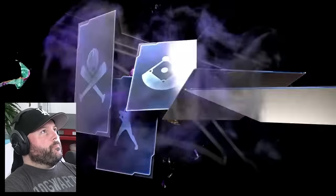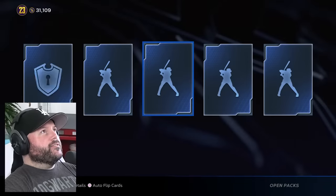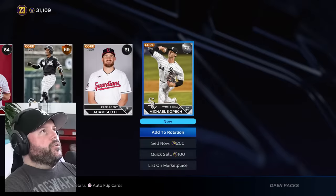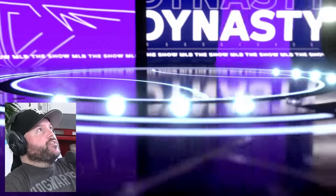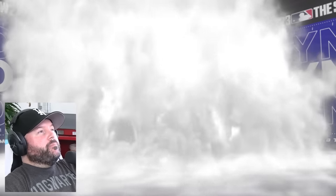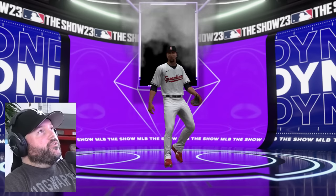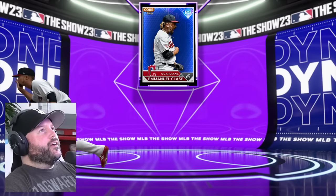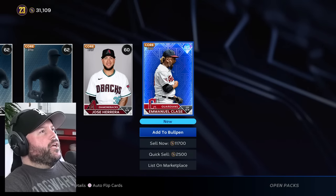A lot of crappy packs in a row. We're going to get a diamond in the next three packs, I think. Let me just go lightning fast — hold the control stick all the way over. Let's open a couple more. Here we go — it's a purple. It's not that great. And it's going to be maybe Julio again. It's Manuel Clates — they had similar hair in the card art. How did I think that was Jose Ramirez? I'm a moron.